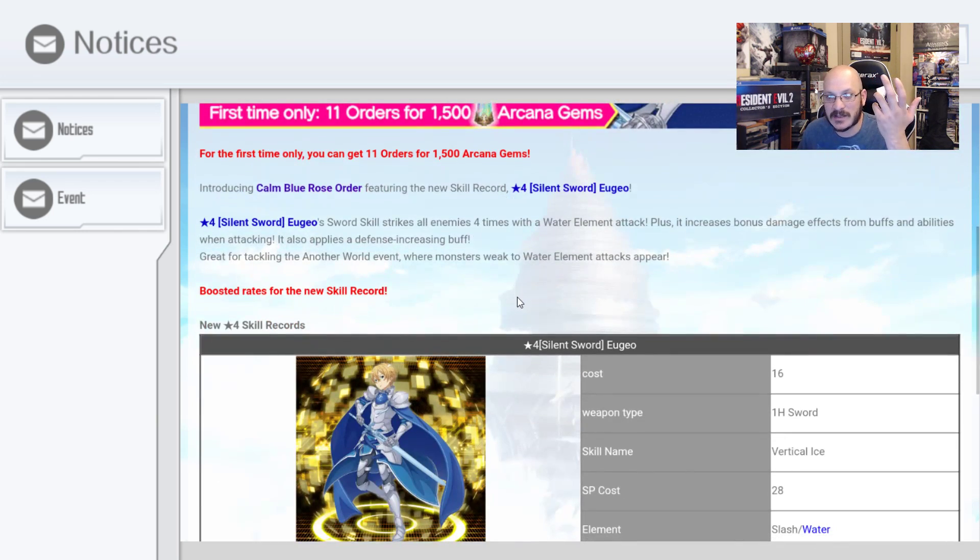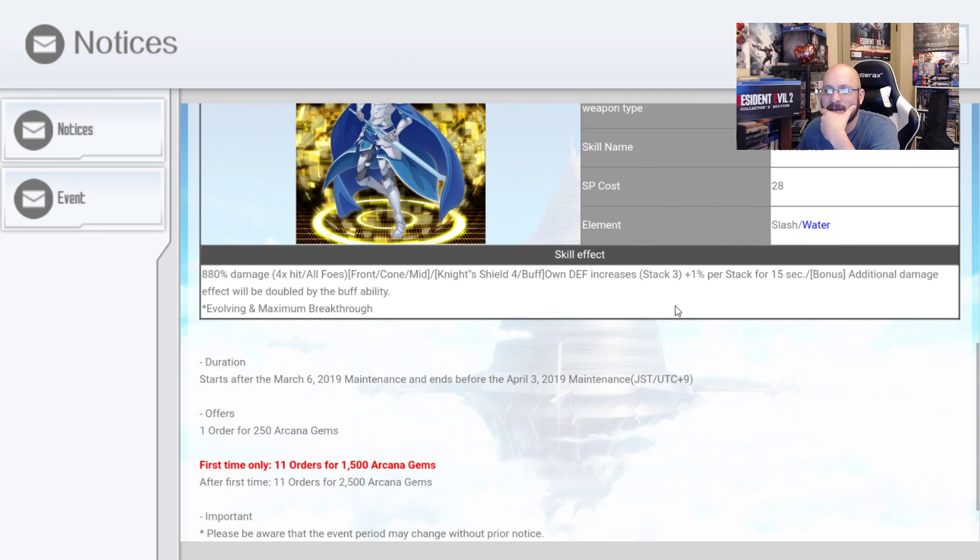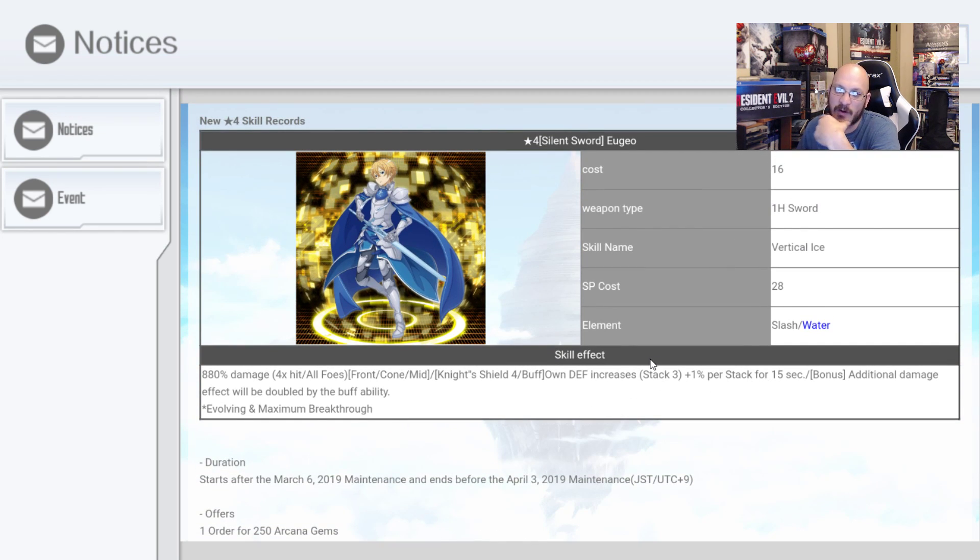It's not a guaranteed banner and it only has one featured skill on it — Calm Blue Rose, a Yu-Gi-Oh skill. 880% damage, 4 times hit all foes. Own defense increases plus 1% per stack for 15 seconds. The additional damage effect will be doubled by the buff ability. That is really nice — this goes really well with all the other defensive skills that are out there.